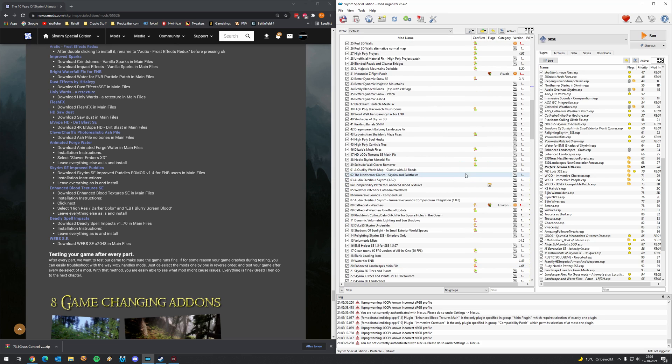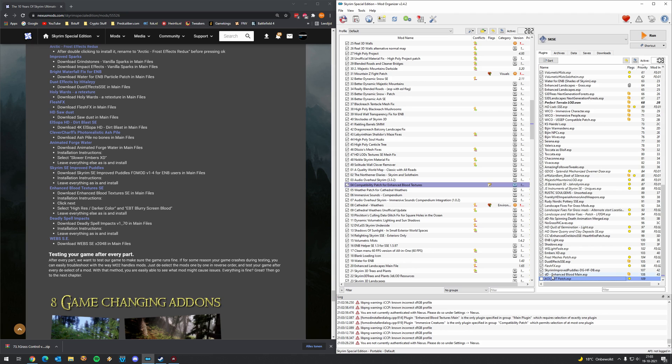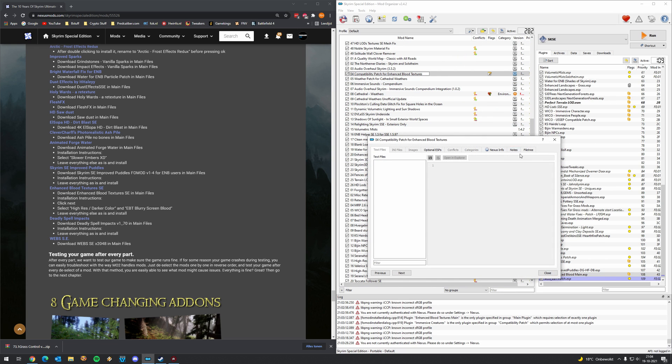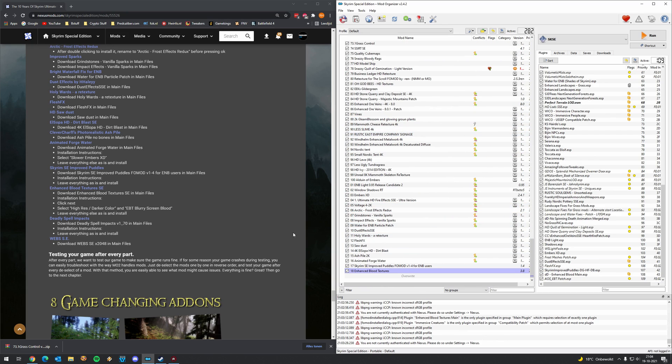Now let's go to the mod which required us to do something — the Compatibility Patch for Enhanced Blood Textures. We need to drag and drop this unchecked ESP all the way to the bottom. Now it shouldn't complain that it's required, because this enables the audio overall for Skyrim we have, and also Enhanced Blood main which we now also have. No exclamation marks, that means we are good.